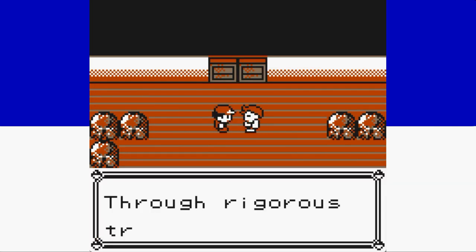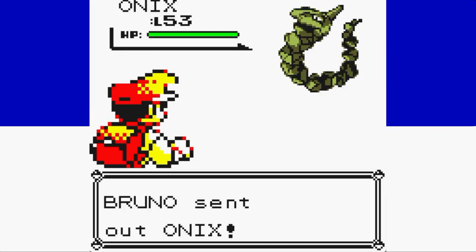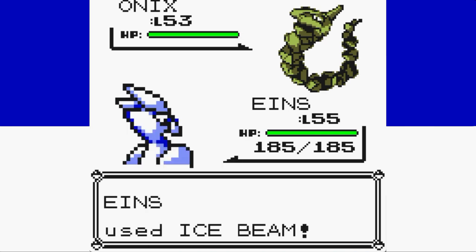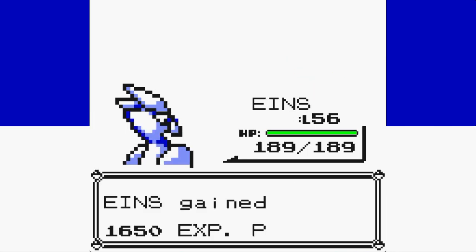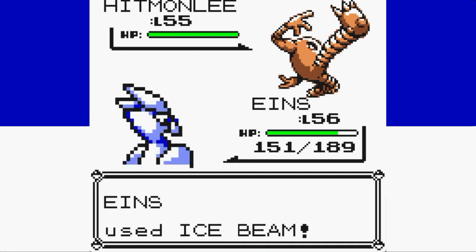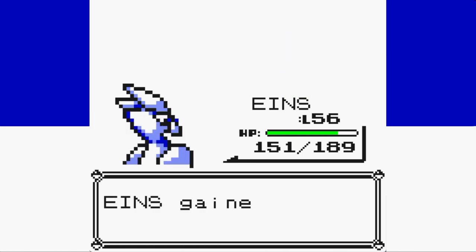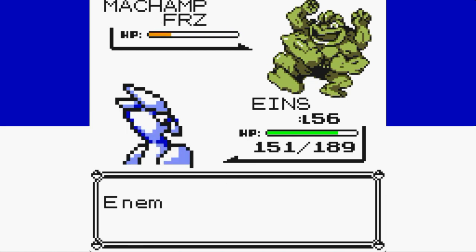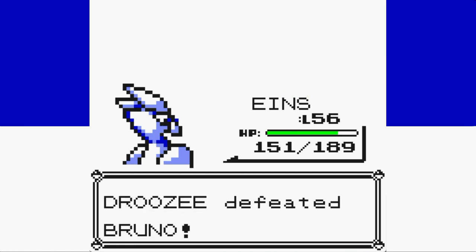Next up is Bruno, the easiest member of the Elite Four. In theory his Rock moves would be four times super effective, but his team is just awful. His Onix is too slow and goes down to a single Ice Beam, as does Hitmonchan with the exact same move. Against Hitmonlee we get a Gen 1 miss, making things a bit more interesting as he sets up Double Team, but we eventually get another one-hit KO with Ice Beam. The second Onix also goes down in one hit, and Machamp survives but gets frozen — essentially a knockout — and we take it out with Fly to beat Bruno. Bruno is just streets behind the other three Elite Four members.